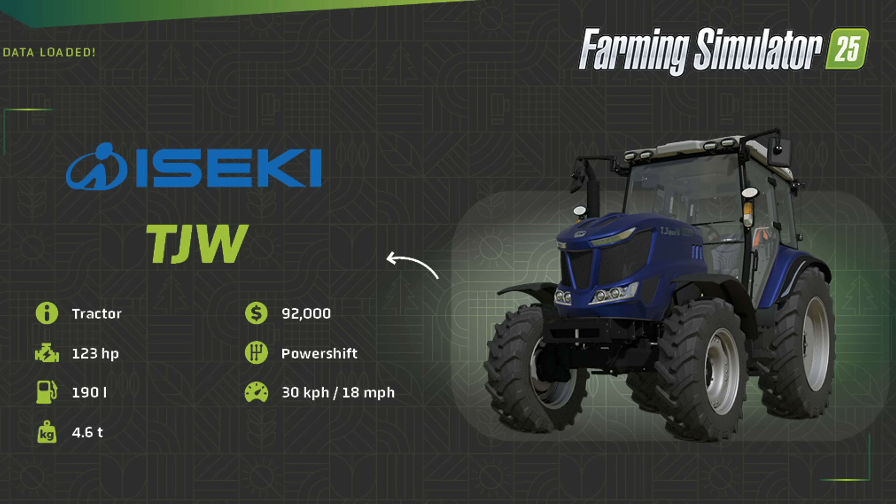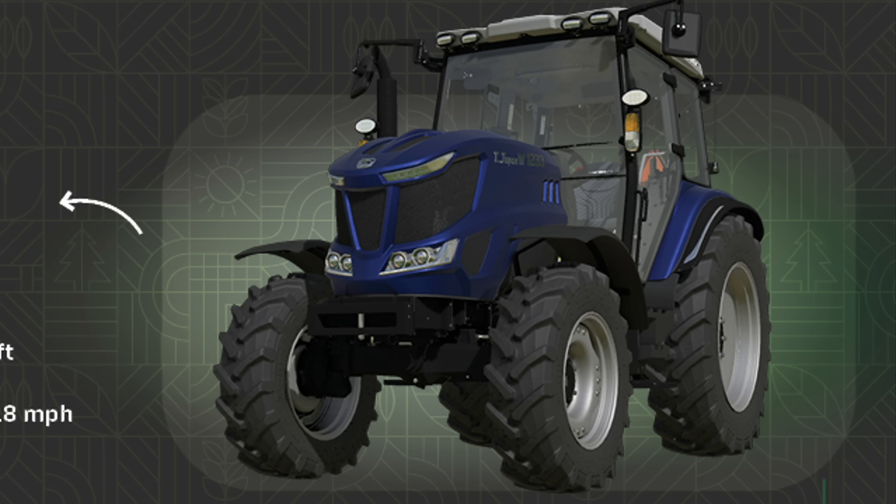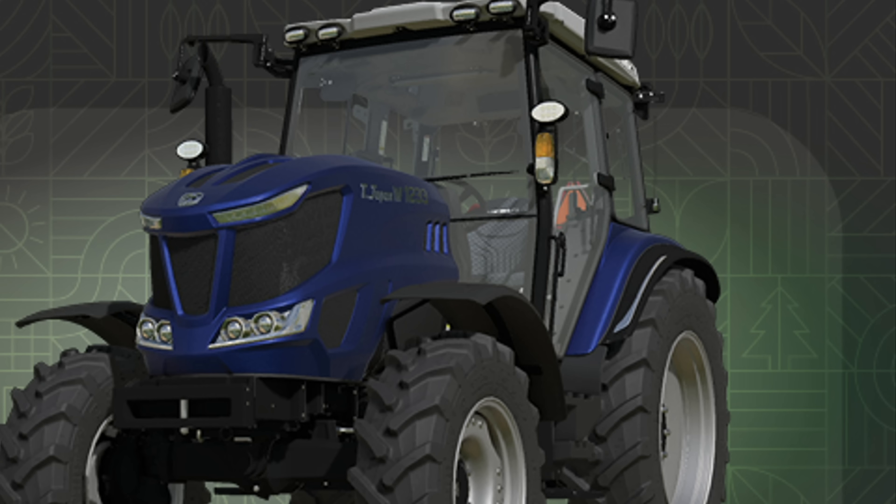Moving on, we have the Iseki TJW Traktor — and it's good to see Iseki in the game. I'm not quite sure how you say that name. It's a tractor, probably going to be found in small tractors. $92,000, 123 horsepower with a power shift transmission, 190 liters of fuel, 30 kilometers or 18 miles per hour, and 4.6 tons. The tractor looks pretty good, and you can definitely tell that the paint is much different than we've seen in previous Farming Simulator games. It's also nice to see some shadows inside the cabin, though that's about as far as I can zoom in.